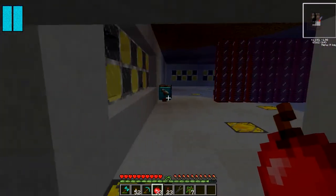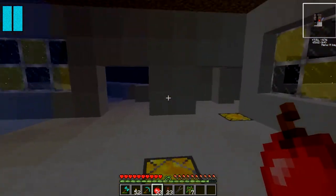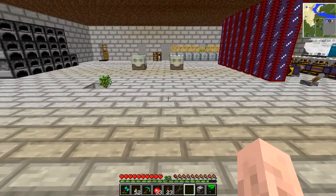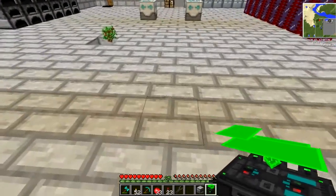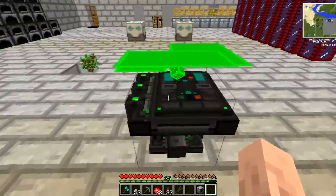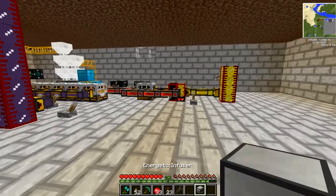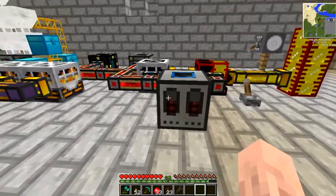In the last episode I said I would get on with some modular power suits, and that is exactly what I'm going to do. Now with modular power suits there are two main blocks we'll be using. The first one being the Power Armor Tinker Table, which in my opinion is one of the most beautiful blocks included in the mod pack. The other is the Energetic Infuser, which is Thermal Expansion's answer to charging the power suits.